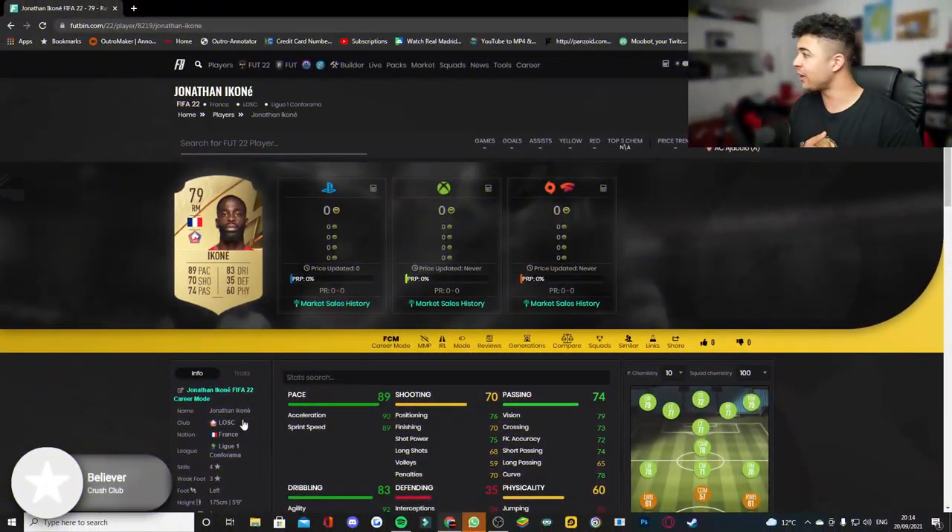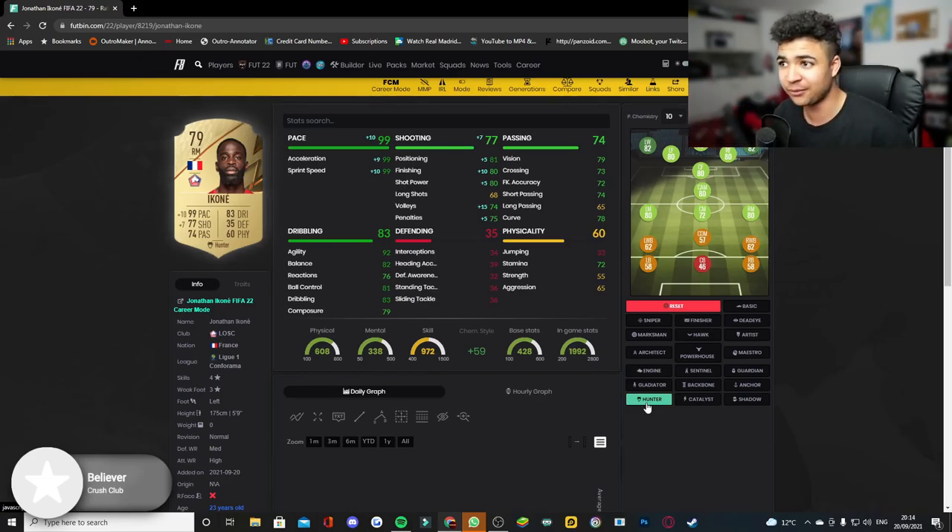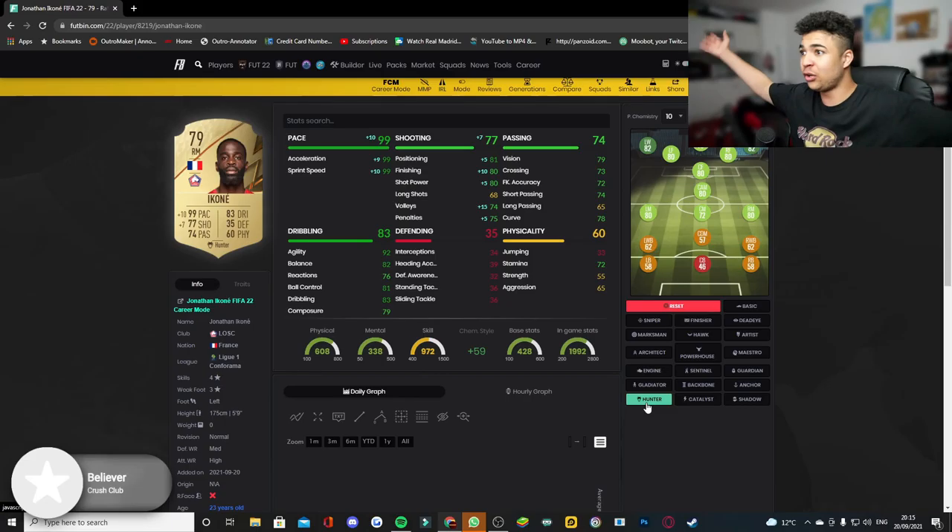We've now got another right-winger or right-mid in Jonathan Ikoné of Losc Lille once again. And again, it's just pace abusing, really. Slap the Hunter on him and you guys have got another card with 99 pace and a decent amount of finishing — 80 finishing — for your starter squads. At the moment with Lille, I'm going to do these sort of videos for every league once I have a look at some of the players.